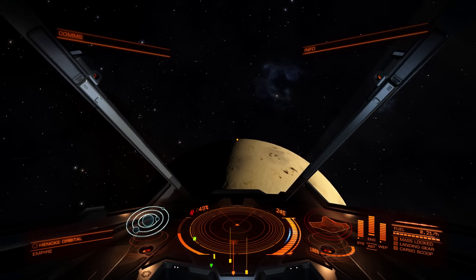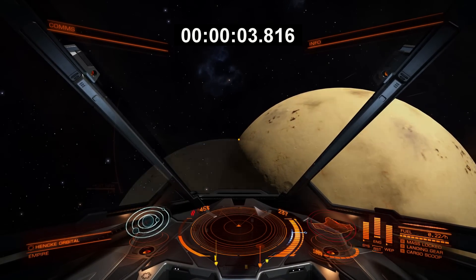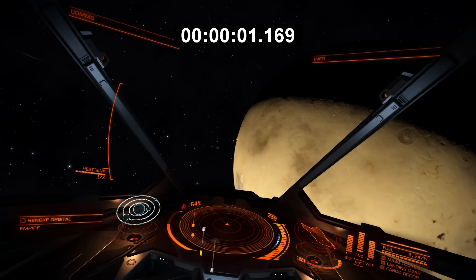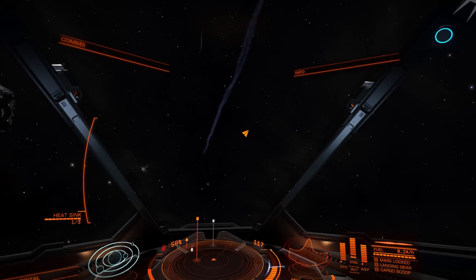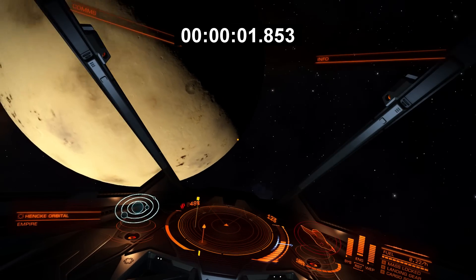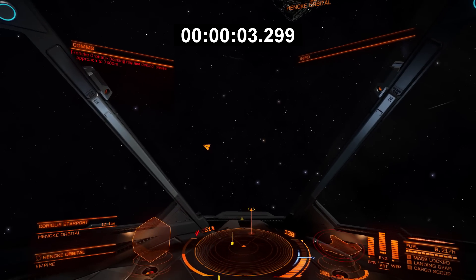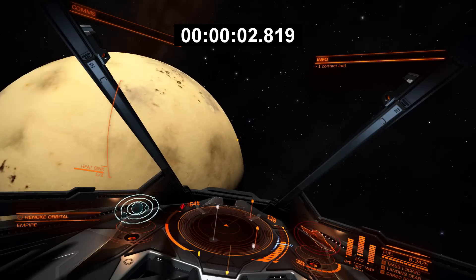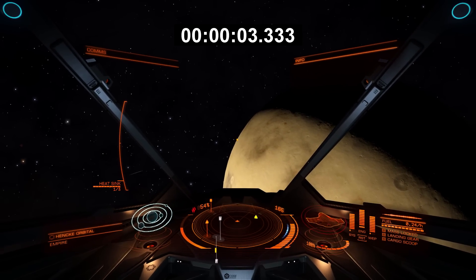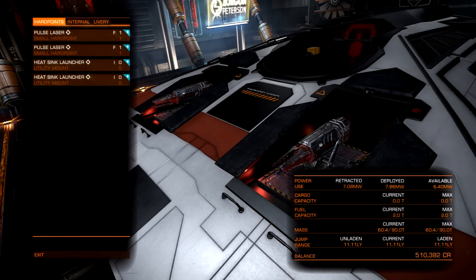The next part of manoeuvrability is rolling, using the shadow line on the planet as a reference point. The light Eagle at full throttle rolls in 3.816 seconds, and the heavy Eagle rolls in 3.849 seconds - essentially no difference there. Moving to blue zone roll speed, the light ship takes 3.299 seconds, while the heavy ship takes 3.333 seconds - only 0.04 seconds difference. Roll difference is minimal, but pitch difference is very noticeable in the Eagle.